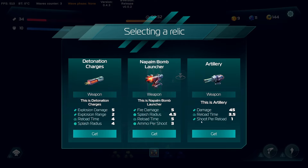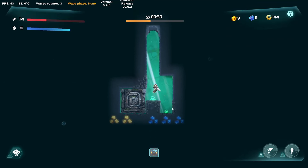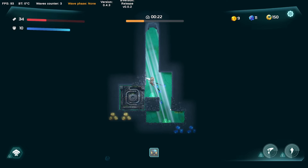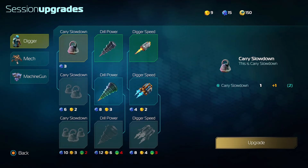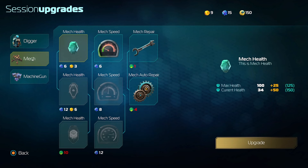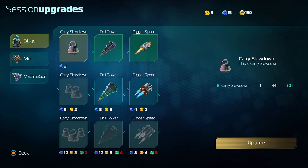Napalm launcher — fire damage splash radius. They were getting on top of me just then. This is artillery: damage, reload, shots. Detonation charges. So we've got fire damage or explosive damage — explosive range is way bigger. Let's try the napalm. Do these have a whole other upgrade tree? We need to upgrade our carrying capacity. We've got explosive bullets and just got the napalm launcher. Maybe it just increases the power of everything? Mech repair up here — we don't have any green yet, so that would probably have been a pretty good pickup.